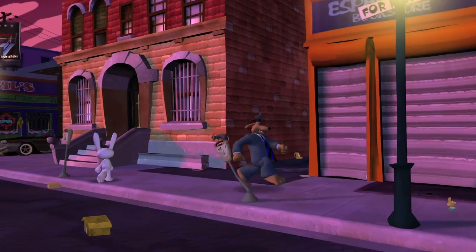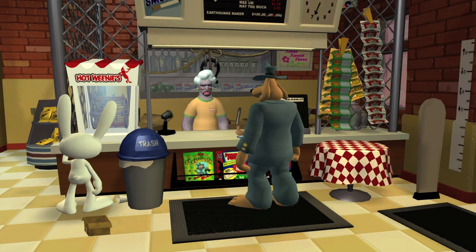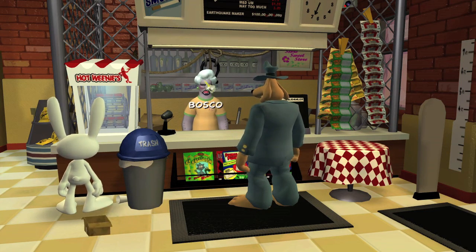Once you grab that, we're going to head further to the right and then head into Bosco's convenience store. We are going to talk to Bosco and show him our unicorn, and that's the last one for now.